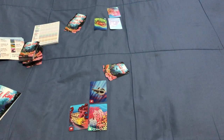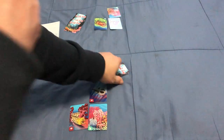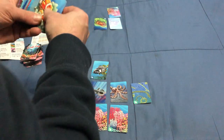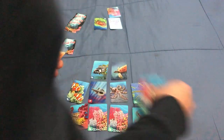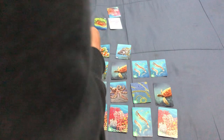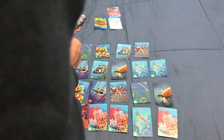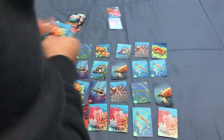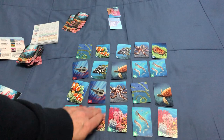We continue doing this until we've gone through all 10 cards, building a nice grid. Then we deal out 10 more cards and do that again until we have a complete 4x5 grid. I'm just going to set up something here quickly so we can see how the scoring works.